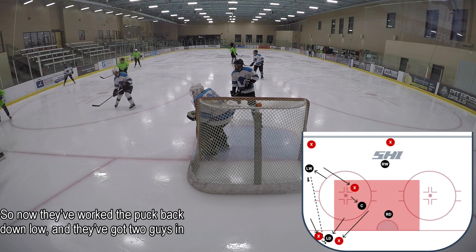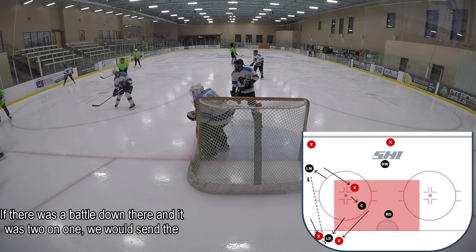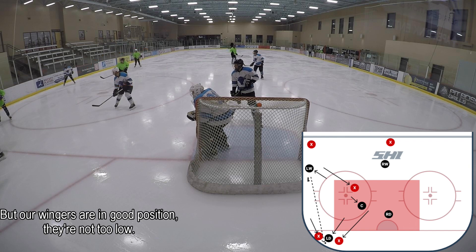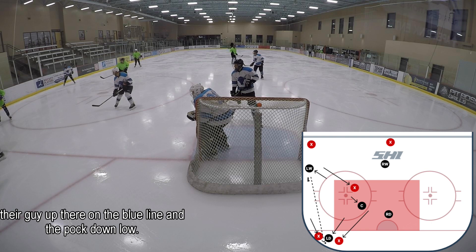Now they've worked the puck back down low and they've got two guys in the corner against our defense. Everyone is still in good position. If there was a battle down there two-on-one, we'd send the center down to help and the remaining D-man would watch the guy by the circle. Our wingers are in good position — not too low, between their guy on the blue line and the puck down low, still high enough where we can break it out.